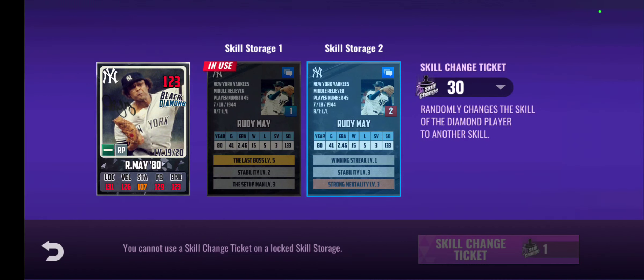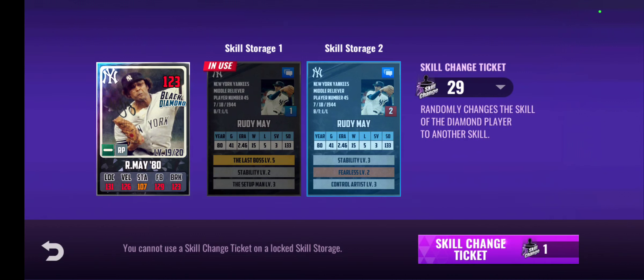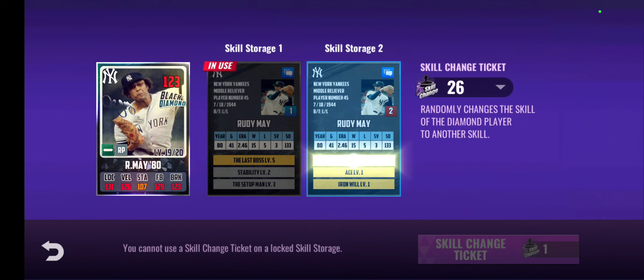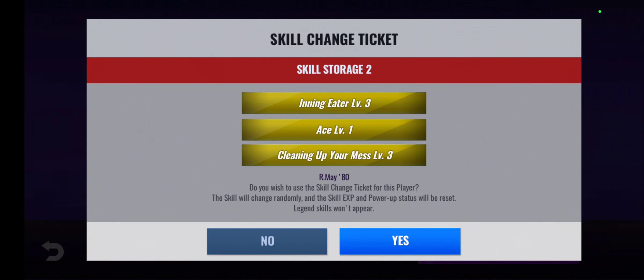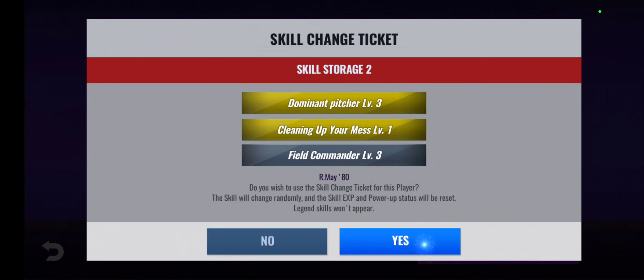Both of my other signature relievers are end-game at this point, so the only thing that could work for him is a Fixer set with Boss or Fin. I keep rolling but getting not put away.